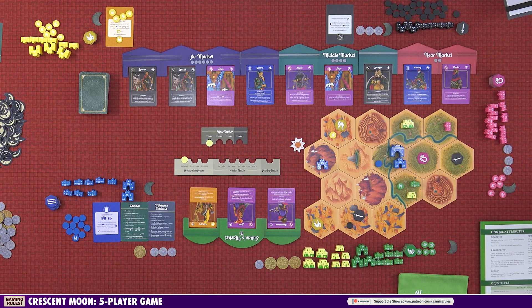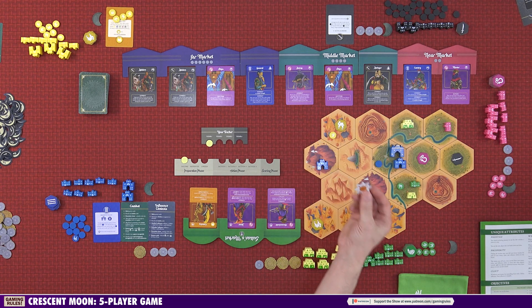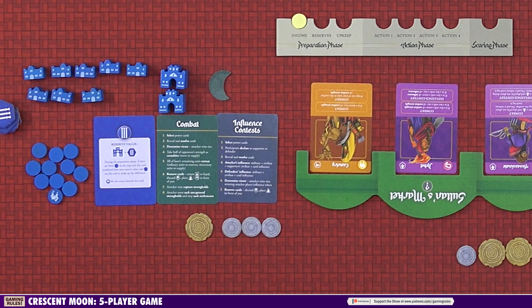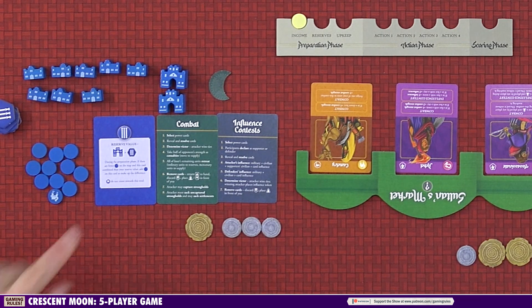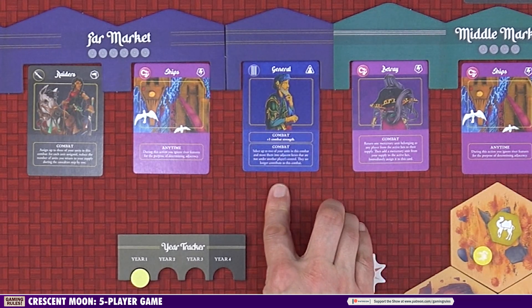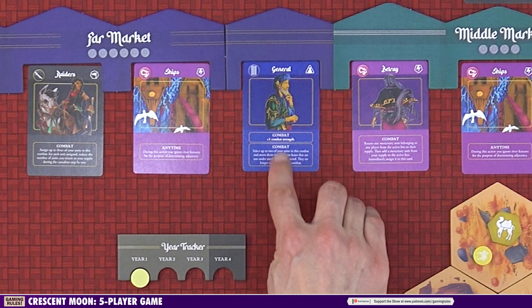Now it's time to talk about combat. This happens whenever there are pieces belonging to two different players with combat strength in the same hex — triggered by the assault action, bribing mercenaries, the uprising action, and other situations. You place the combat marker in the hex where combat is taking place, and it's resolved immediately. You have a combat reference card with eight steps. The player who performed the action that initiated combat is the attacker; the other is the defender. Step one: the attacker and defender secretly select any power cards from their hand with the combat keyword. A card with two combat boxes gives you both effects.